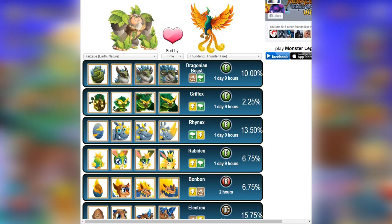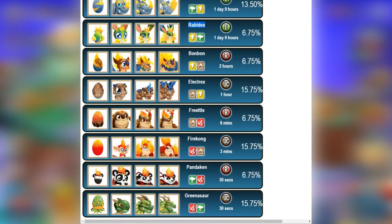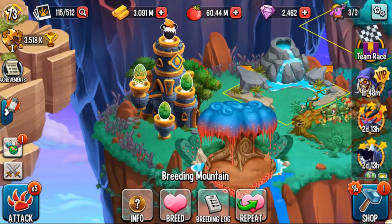However, if you do want to try to breed epic monsters — maybe for the joint effort quest — different teammates can start breeding them. What I'd recommend is the combination Tarsape and Thundenex, because four of the possible results are epic monsters: Dragonian Beast, Griffix, Rhynex, and Rabidex. And for the other possible combinations from these two, breed times are 30 seconds, 30 seconds, three minutes, six minutes, one hour, and two hours — not a lot of waiting time overall.